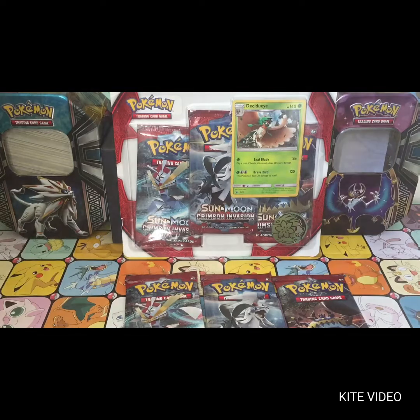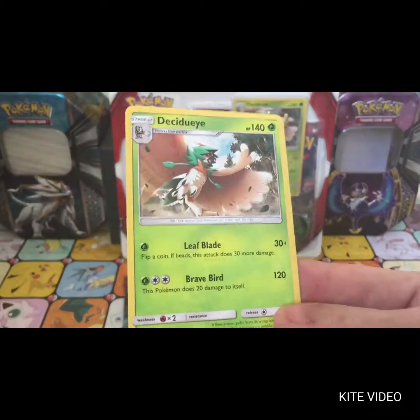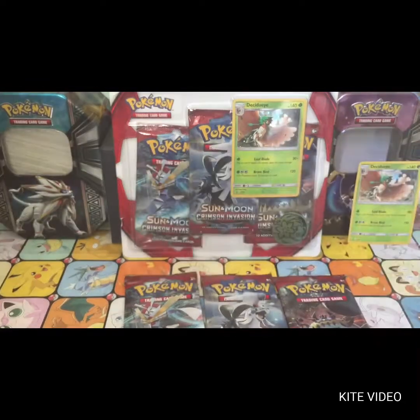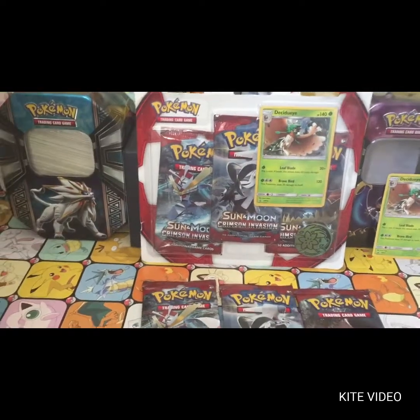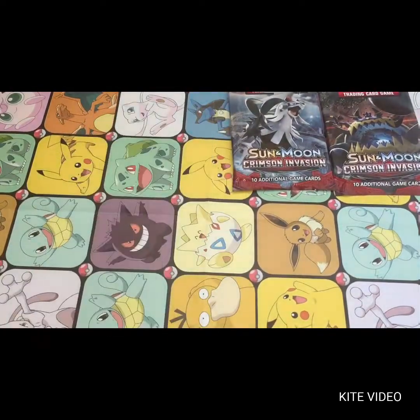There we go. I won't really worry about showing you the pin or the coin, but there's the promo — it's a Snubbull, really nice looking promo. There's the code for the blister. We'll lower this now and get cracking.